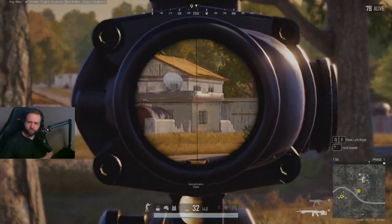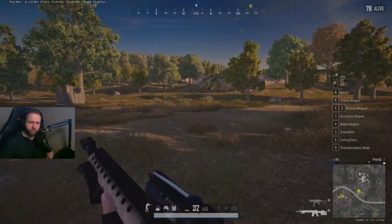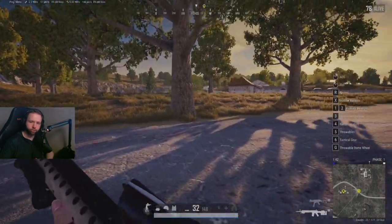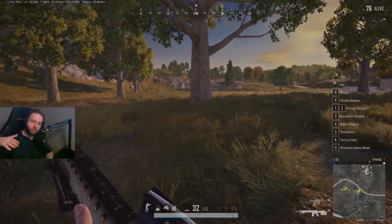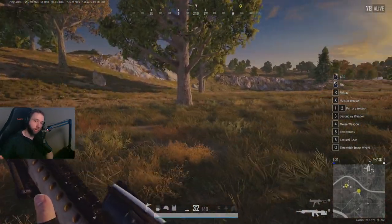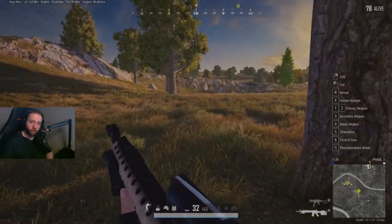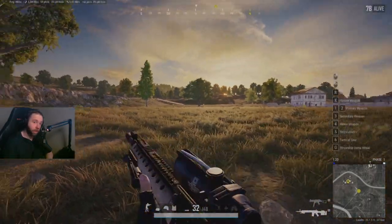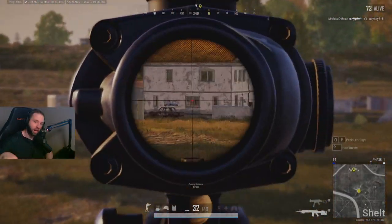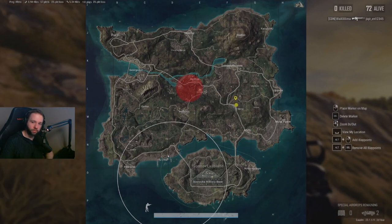I'm looking to see where that person in the compound is but I don't see anything — doors are open but a bot might have looted it. As you can see, I'm not making myself visible out in the field. I'm using what's left of the tree line, positioning myself behind the trees and cover. There could be people above me on the hill, which could be bad, but at least I had cover.